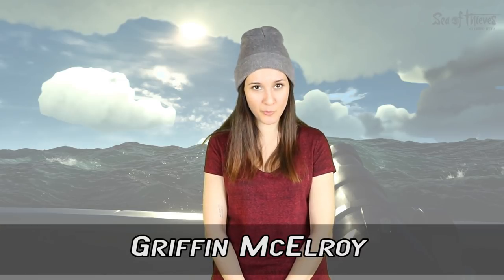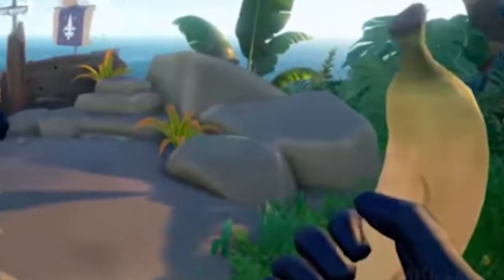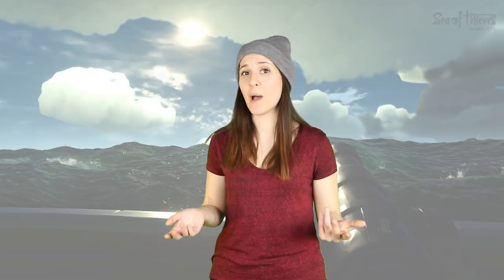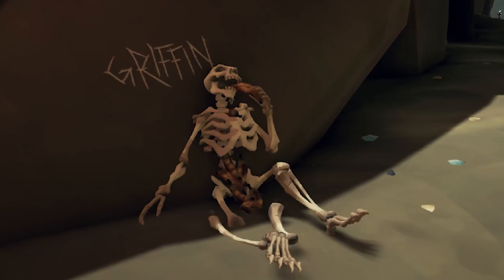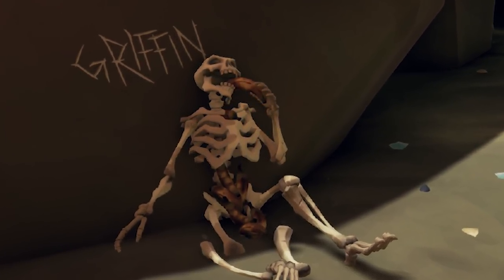Number 1: Griffin McElroy. When new gameplay footage of Sea of Thieves was released during the 2017 E3, a player in the trailer can be seen taking out a banana and eating it to regain health after a battle. After it aired, Polygon video producer Griffin McElroy tweeted about it, bringing attention to it. The tweet was so popular that Polygon later tweeted a video of Griffin actually eating a banana in the same way — for a joke of course — which spawned a meme. So Rare decided to give Griffin his own easter egg, with his name engraved on a rock next to a skeleton eating a banana, all to commemorate him starting the meme. You can find it on the south east beach of Marauder's Ark, before the entrance of the cave.